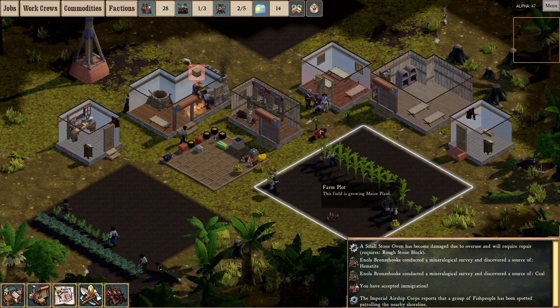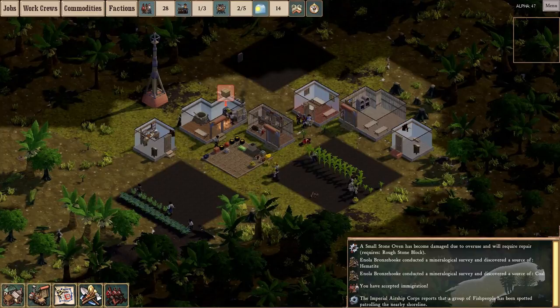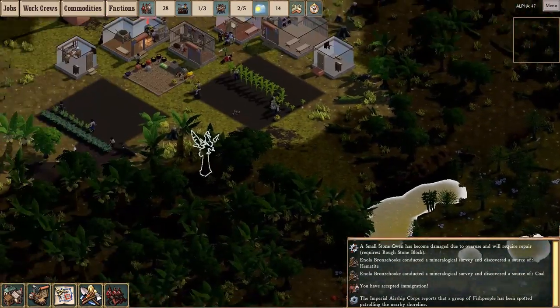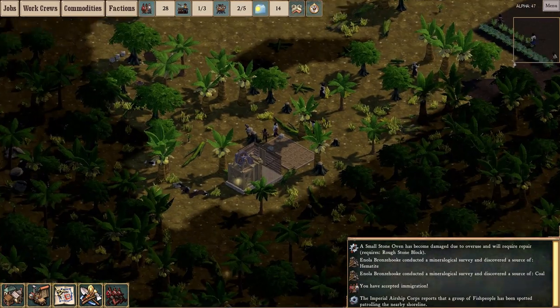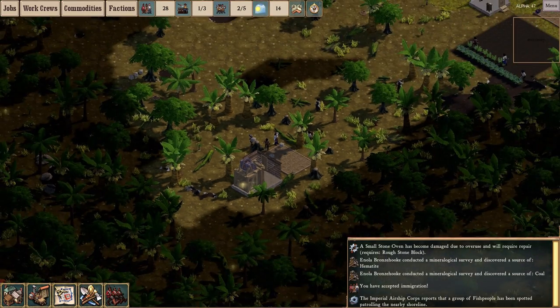This is Alpha 47 so it's a little bit buggy — my game seems to have stalled even though I'm not paused. Bear with me as I finish talking over the changes. Down here I was very short on stone, so I was happy to locate a stone quarry and I've built one.